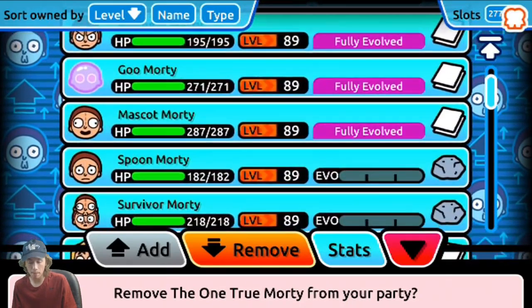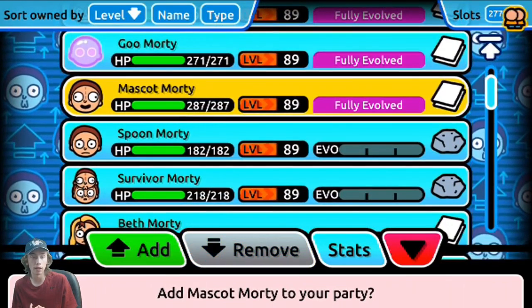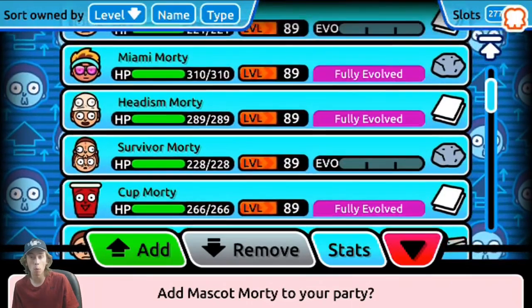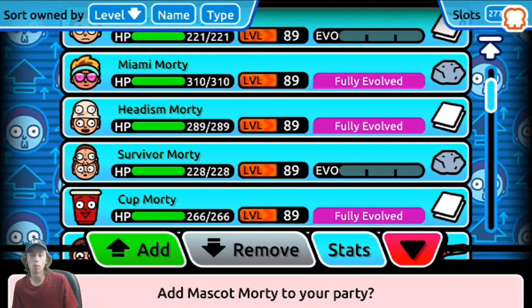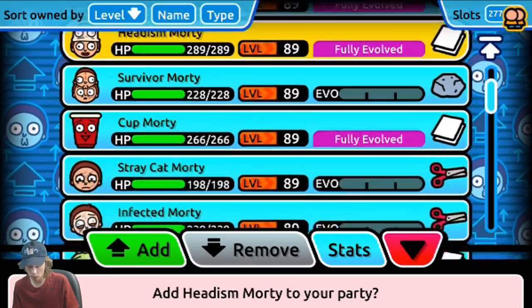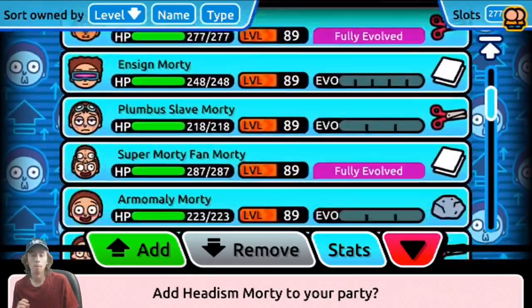I would suggest getting Mascot Morty if you're going into multiplayer right away — get Mascot Morty from campaign, the One True Morty, Cronenberg Morty, Morticia, or any final evolution, any rare Morty. Any Morty from the Mortys game — Head Morty, Exoskeleton Morty, Turbulent Juice Morty — those are all really good Mortys you can bring in from the Mortys game.